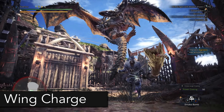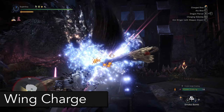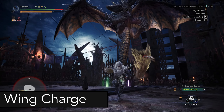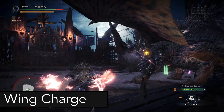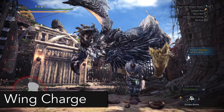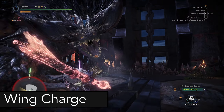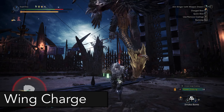There are two main ways to know what variation of the flying charge Nergigante is going to do. The first way is to look at his forelegs. If both of his legs are on the ground when he's doing it, he's going to do the wing charge. To avoid this, all you have to do is walk backwards — you can roll if you want to, but you don't even need to.